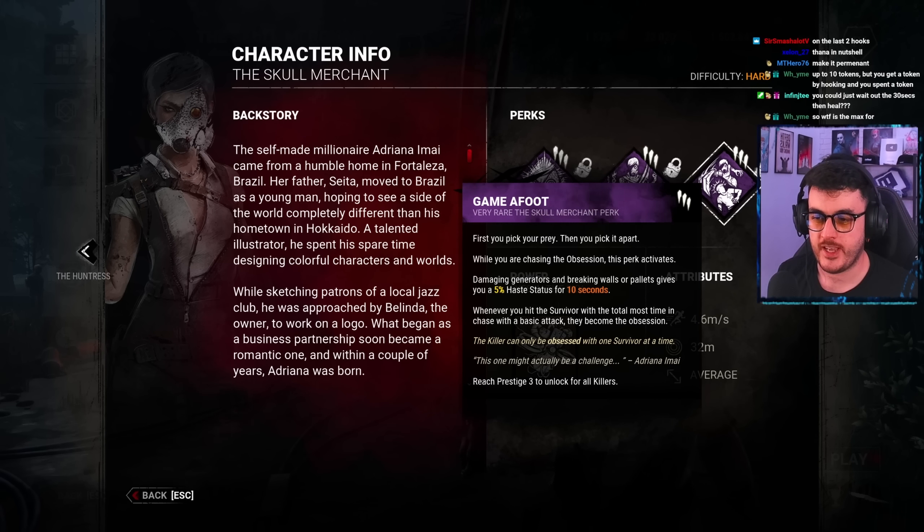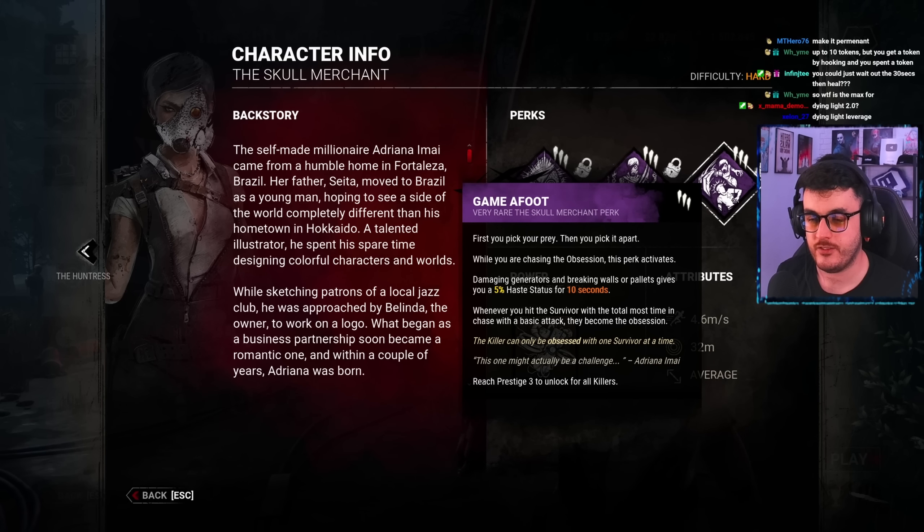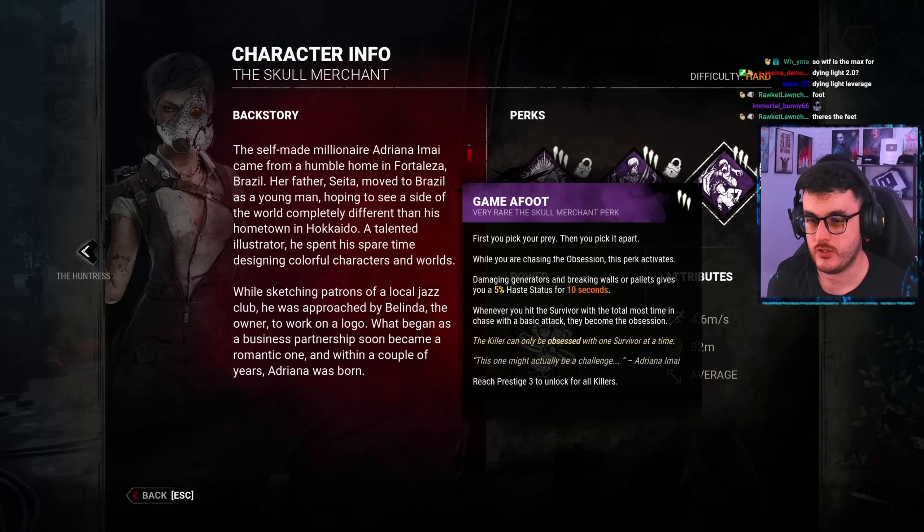Game efforts: While you are chasing the obsession, this perk activates. Damaging generators and breaking walls or pallets gives you a 5% haste status effect for 10 seconds. Whenever you hit a survivor with the most total time in a chase with a basic attack, they become the obsession.